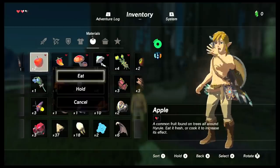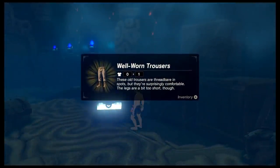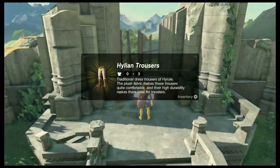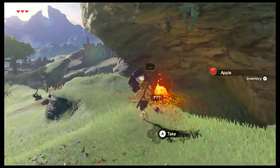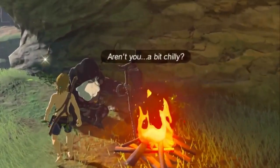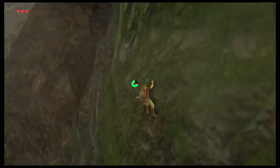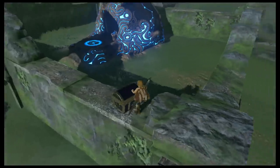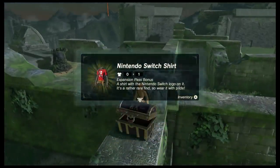Earlier in the tunnel, you learned about equipping different clothes to change your stats, and you can even find pants in a nearby chest to increase your defense further. But the game doesn't make you put on the clothes — you get to choose what to wear, but if you don't put anything on, the game will subtly remind you to get dressed, because maybe you forgot. You also have the ability to climb almost any wall, but it costs stamina to do so. If you bought the DLC, you get an immersion-breaking shirt that you are absolutely going to wear.